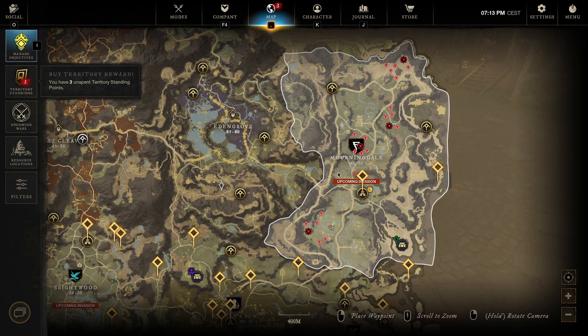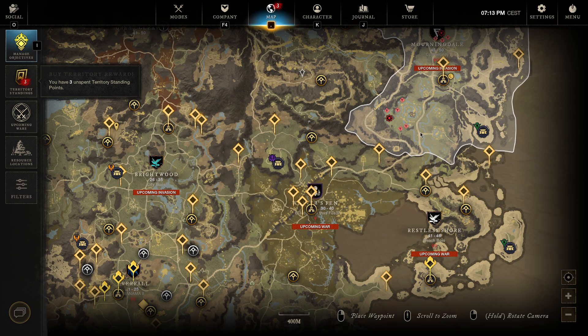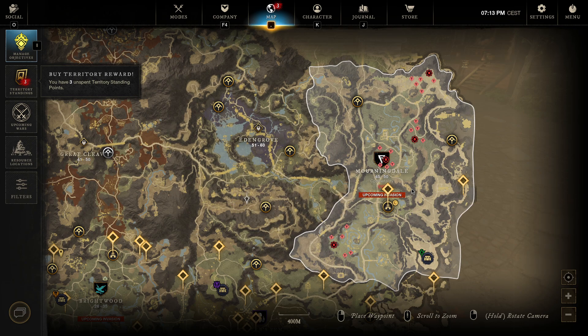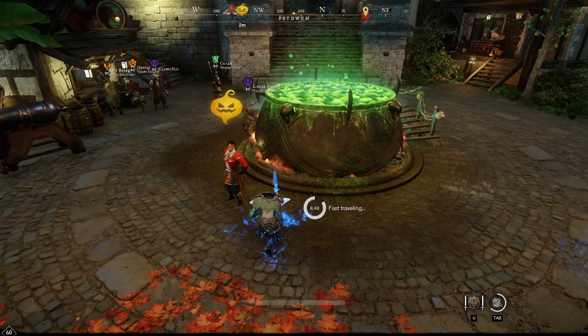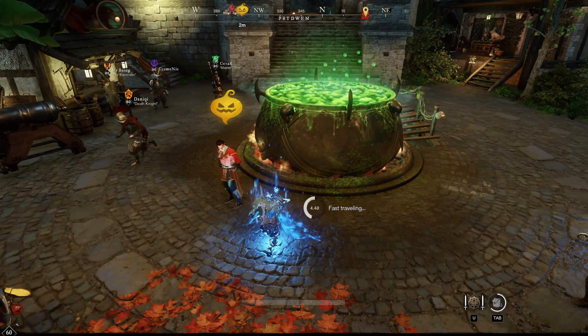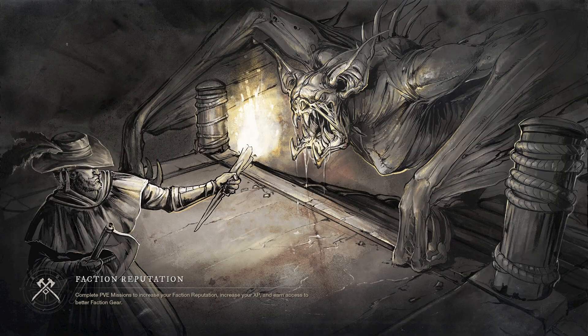Here's the key trick: the boss icon is on the map but it's only visible if you hover over the province. So you need to hover over each province to reveal it. Right now I can see it's in Edengrove. I'm going to fast travel there quickly. Be sure to hover over the province to see the icon, then you need to be quick — watch your map, see the icon, fast travel to that point, and kill it.